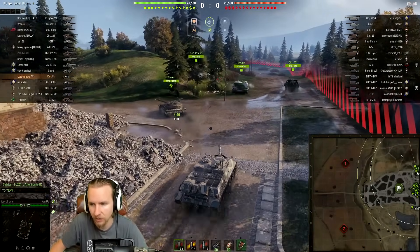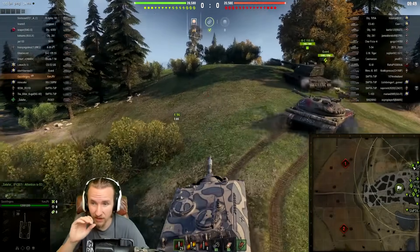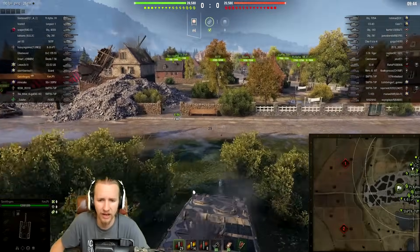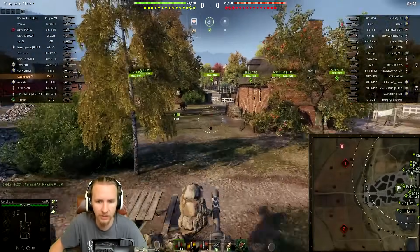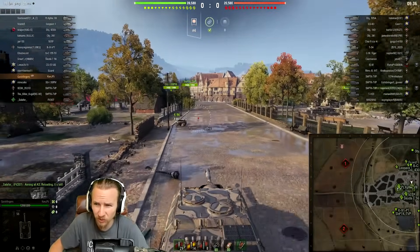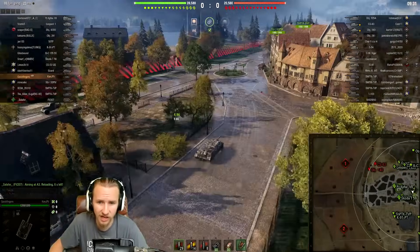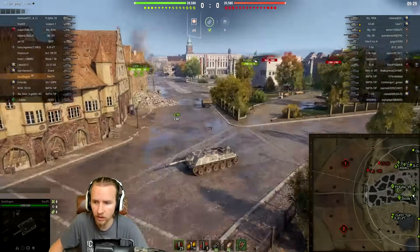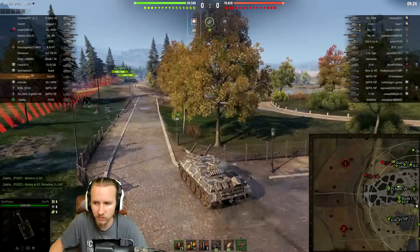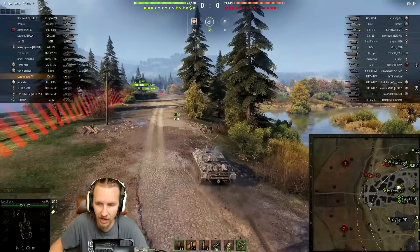I'm considering where to take this vehicle — maybe up top or towards the south. I feel the top position is too slow and too passive. With the Kanonen Jagdpanzer, I feel like you have to use some of the speed to get around and be a little bit more cheeky. This game looks like pretty much all medium tanks and tank destroyers, and that CS-63 doesn't want to be in this game for very long, which is great for us.